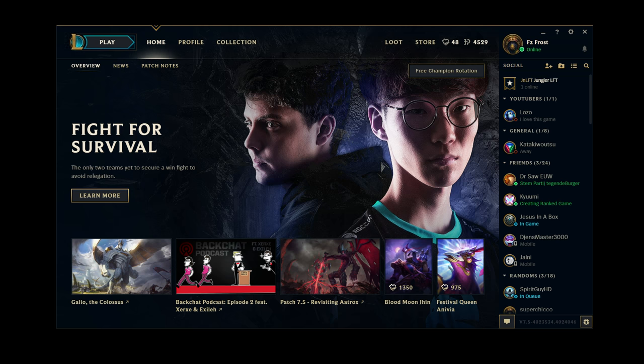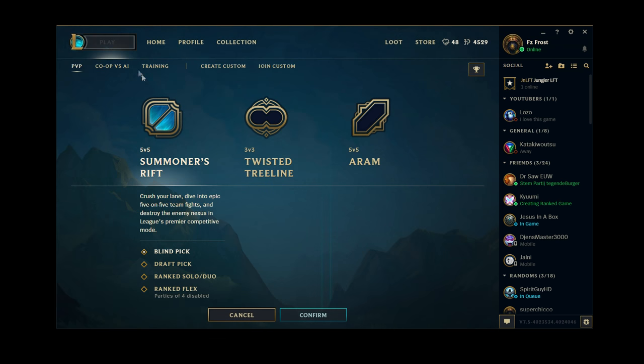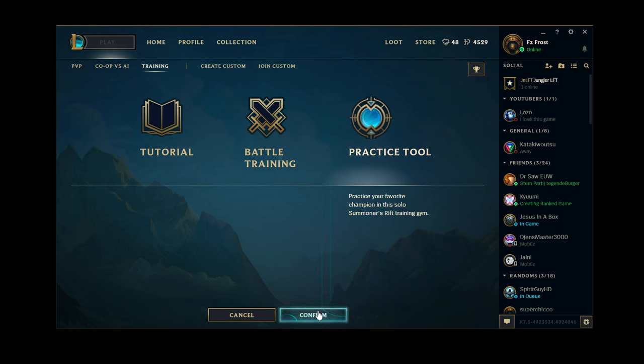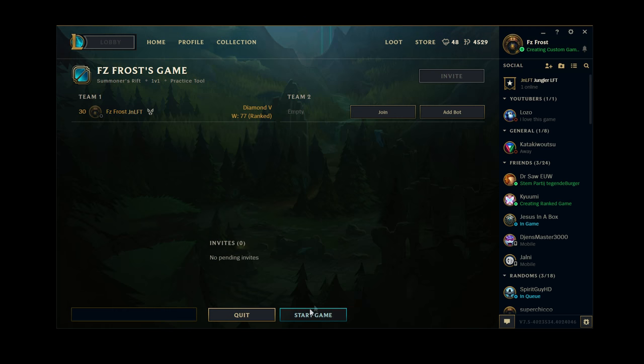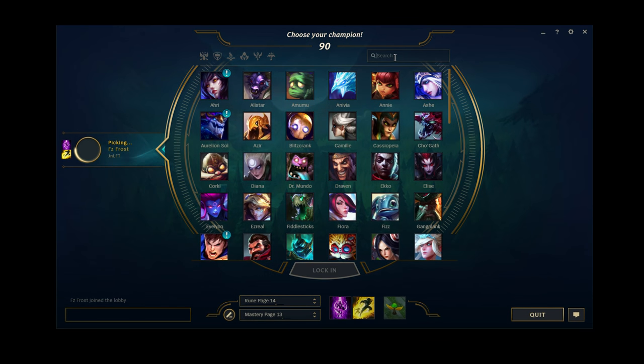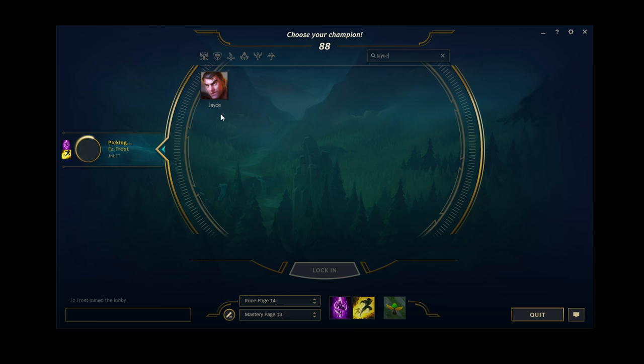So this is your home screen — you press play right here. Then you go to training right here and then there is a practice tool here. You simply press confirm and then you press start game, press yes, and then you get into the champ select.